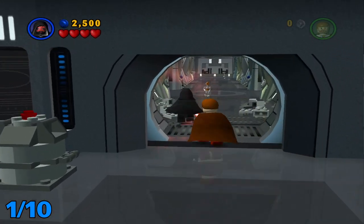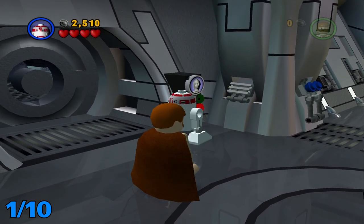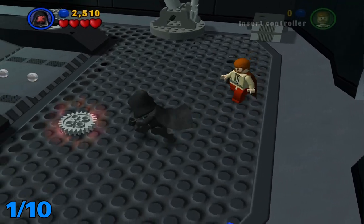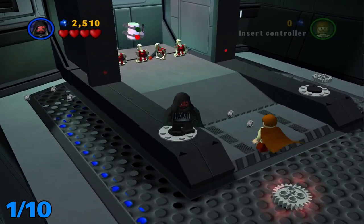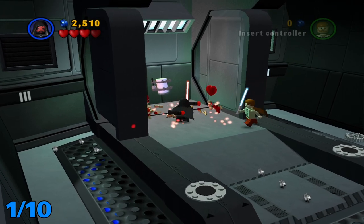To start off, I already went through and killed off all the enemies in this area. The first minikit will be right here. You're gonna want to get a C-3PO kind of robot, whatever they're called, and open up this door. Head in here. You just have to stand on these pressure plates, and your other character should go do that too. And boom, that opens up the first one.